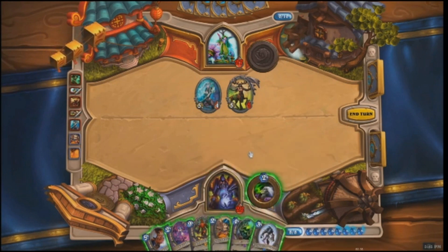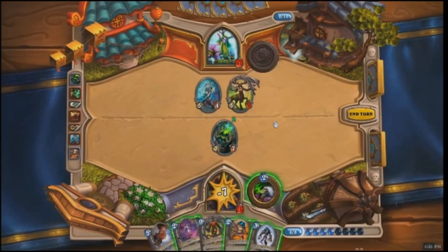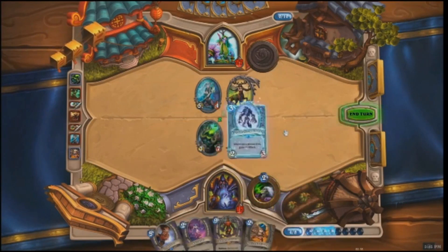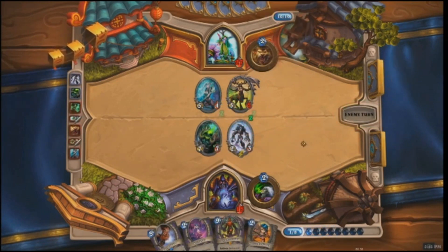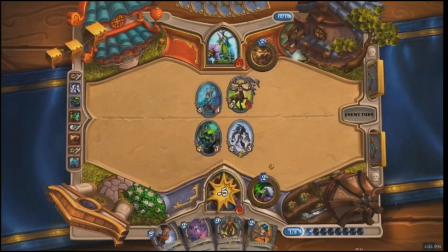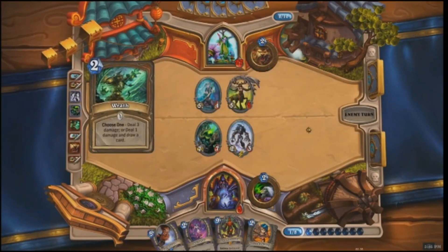This doesn't look good for the Warlock — he's running a little low on health and there are two minions with five attack on the other side, meaning he'll take ten damage next turn, bringing him to twelve. He's looking at a Pit Lord; demons are powerful but this one deals seven damage to himself when it enters the battlefield, dropping him to fifteen. He'll take five more, then five more again next turn. He also plays a Flesh-Eating Ghoul, which gets stronger every time a minion dies. The Warlock could get really low — down to five — and if the Druid has any card that deals five damage, he may have made a mistake.